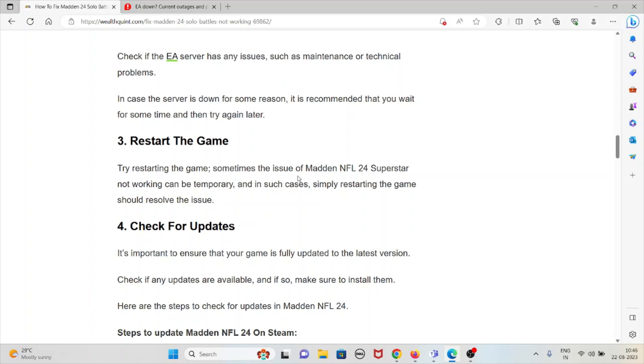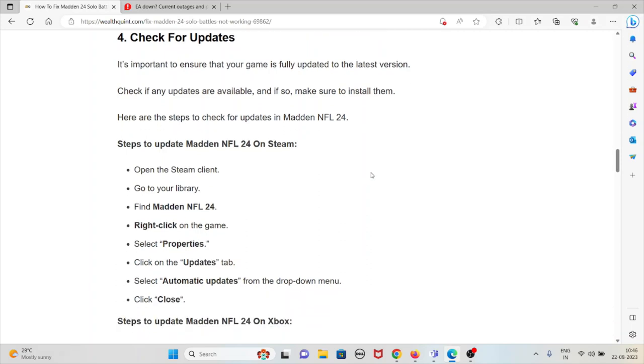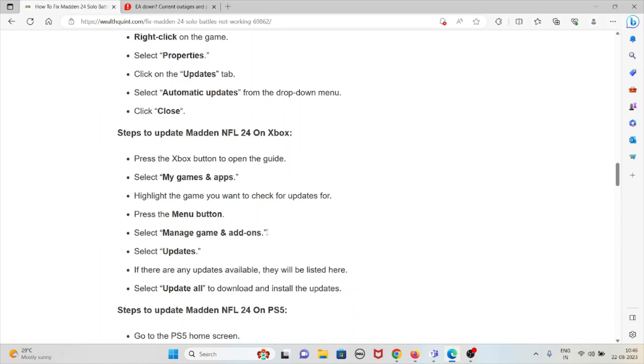The fourth method is to check for updates. It's important to ensure that the game is fully updated to the latest version. Check if updates are available and make sure to install them. To check for updates on Steam: open the Steam client, go to the Library, find Madden NFL 24, right-click on the game, select Properties, click on the Updates tab, then select Automatic Updates from the dropdown menu, then click Close.